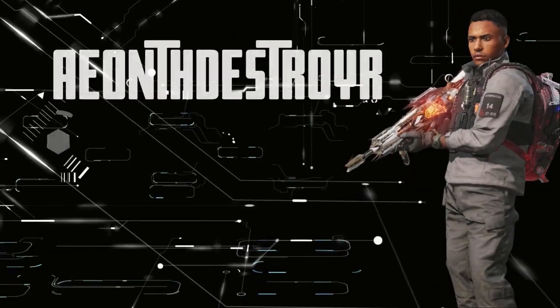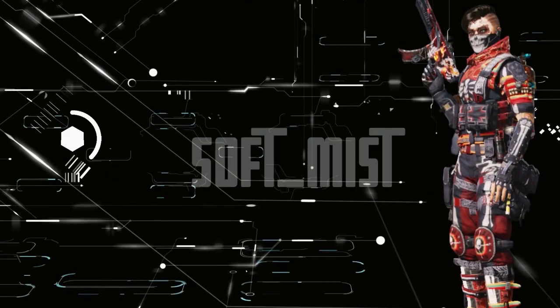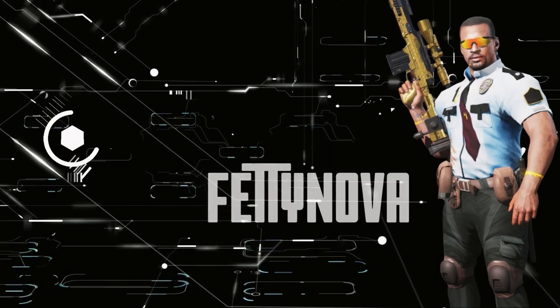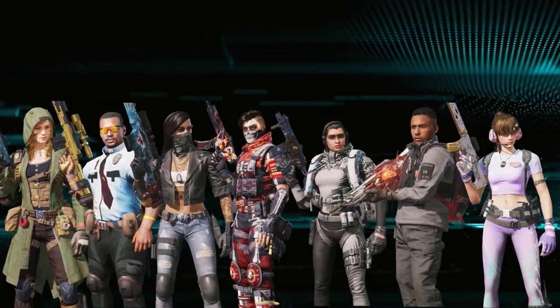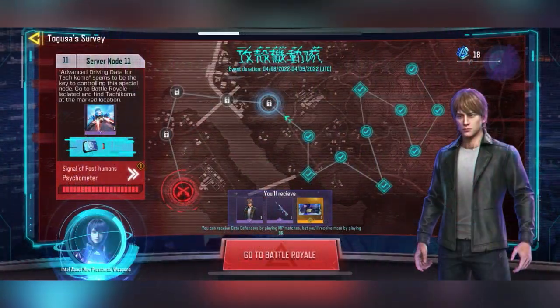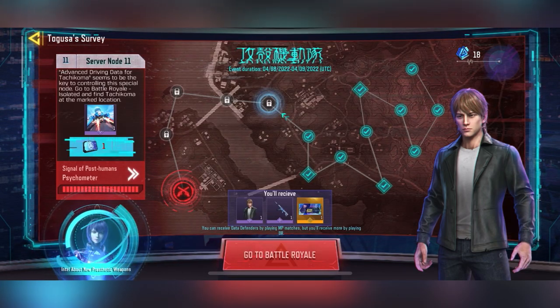Hey guys, Bob Jones KD here. Just wanted to do a follow-up video on the Togoose Survey Challenge. You may notice that the signal of the post-human psychometer does change into a red zone. When this happens, you have access to the final round of the challenge. While I'm not that far ahead in terms of unlocking the actual stage, you can still enter the secret area preemptively to check it out and have a go yourself.